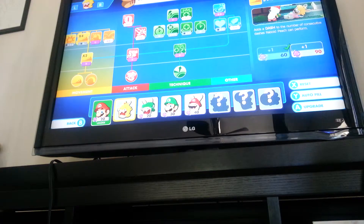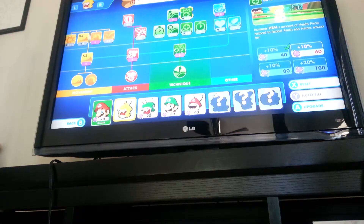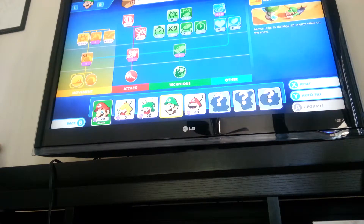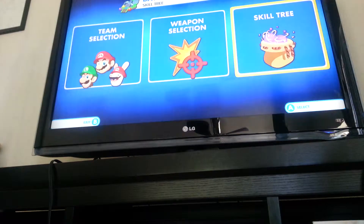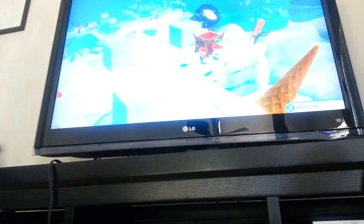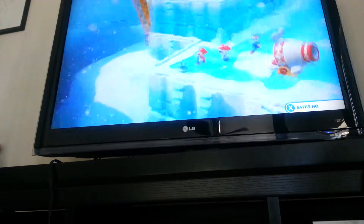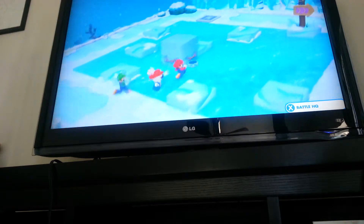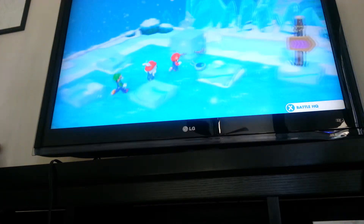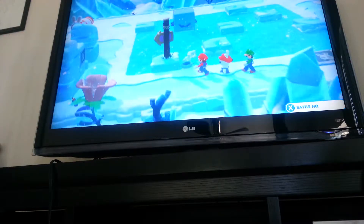There's got to be something useful I can upgrade with 20 power-ups. Wow, Rabbit Peach is 40. The only thing we can really get with most people on the team is the golden shot bonus, but we don't even need the golden shot bonus. Like, at what point would we get so desperate for money we have to rely on golden shots? You must be really poor in Mario and Rabbids if you have to rely on a golden shot.